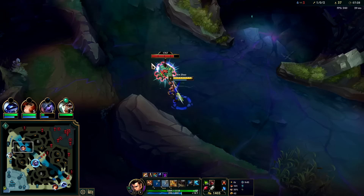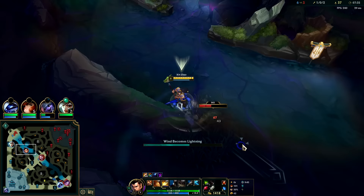Against champions you generally knock them up first so they can't dodge your W. You max W for Xin Zhao as it's your highest damage, so it's important that it lands. Against monsters you don't typically have to do that because they're not actively dodging it.